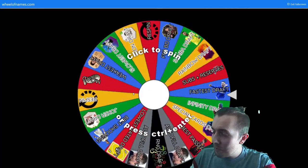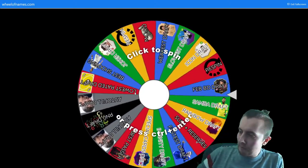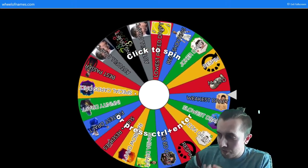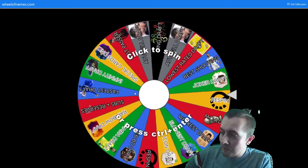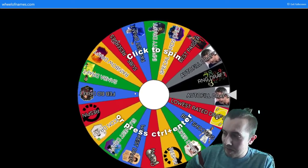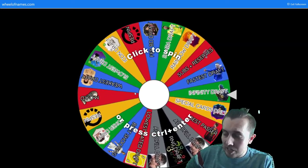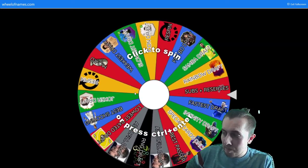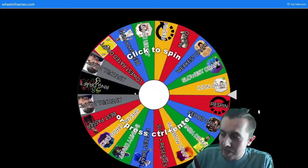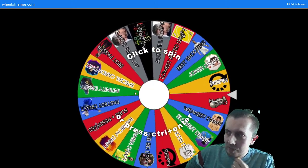Here is the wheel. As you can see behind me we've got: Rainbow Draft, Samba Draft, February — which will now be March, I forgot to change it — a re-spin, Icon Draft, Slowest Draft, Weakest Draft, MOAD, another re-spin, Joker Draft, Best Shooting, Lowest Rated Draft, Autofill, RNG Draft, Autofill again, Best Passer, Special Cards Only, Infinity Draft, and more. You get the picture.